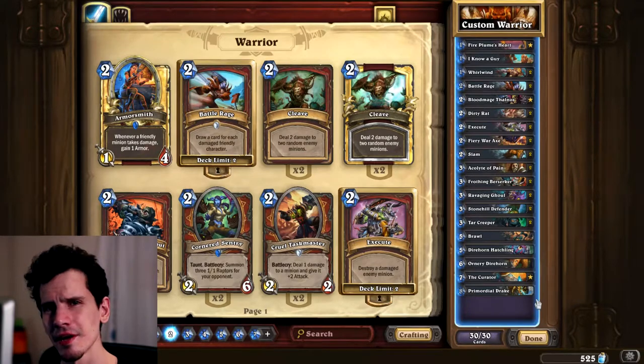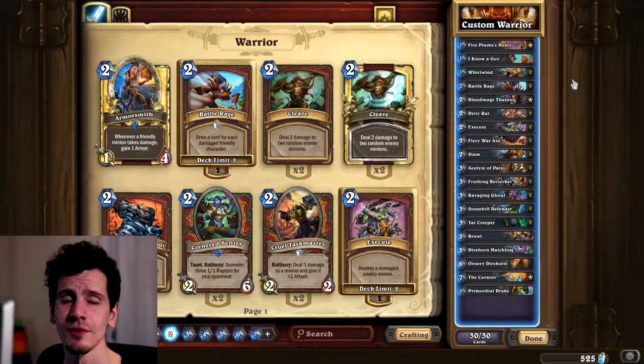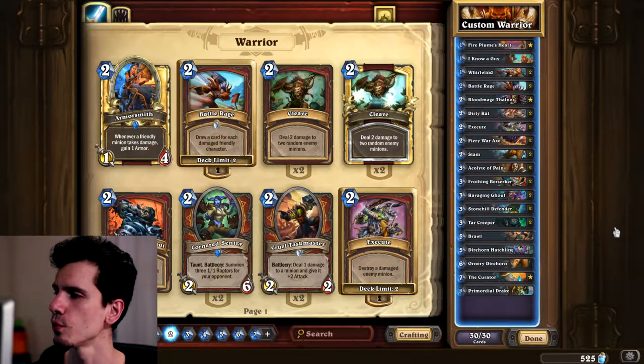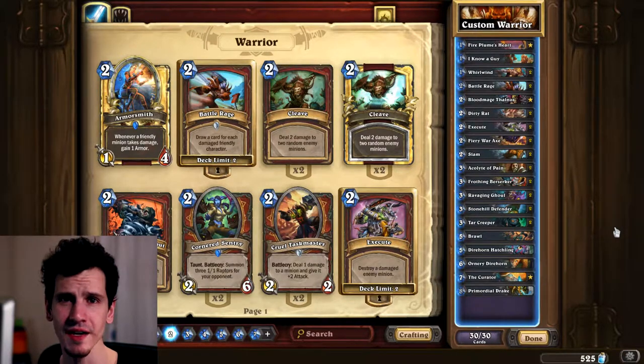Looking at my deck right now, there are some nice synergies. Whirlwind with Die Insect is great because you want to kill all the small minions so your hero power can deal with the big minions. You don't want Die Insect hitting a one-one. Whirlwind, Battle Rage, Acolyte of Pain, and Ravaging Ghoul all synergize - everyone knows this.